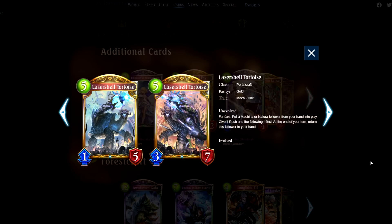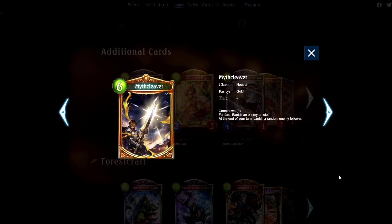Laser Shell Tortoise, the card I revealed. I think it's fantastic with other cards like Bear Minator or the Furies you can get off of Rebel Against Fate, so it's not good on its own, but it's good with a partner. And finally, Myth Cleaver — I think it's just a bit too expensive. It could be great in Arena, but in Rotation it's just very, very pricey.